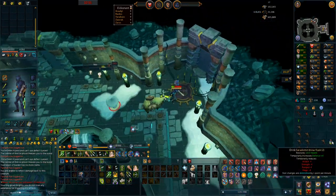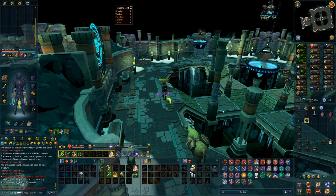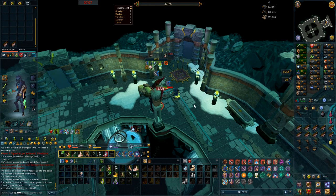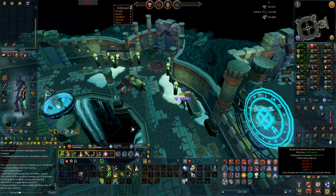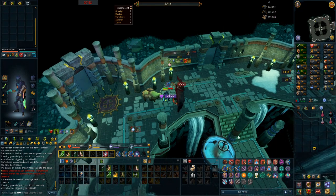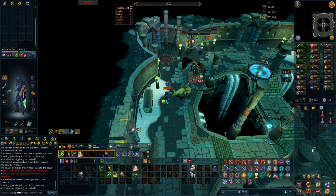Sometimes I just struggle so hard with the blood phase, which is why kills can be slow. Grimy torstols are actually a really good drop — I was out of them and that's 40, so I can make about 20 more overloads. An eight-minute kill and we get some torstol seeds this time. Ruby bakriminel bolts are super good for Nex, and I actually got a seven-minute kill. The proc is really good for the blood phase — you can proc like 8,000 damage instantly. That was achievement 25 Nex kills for some magic seeds.